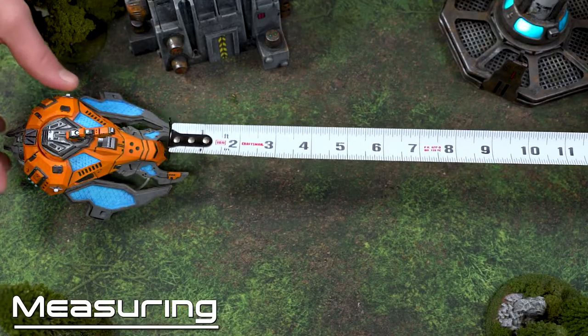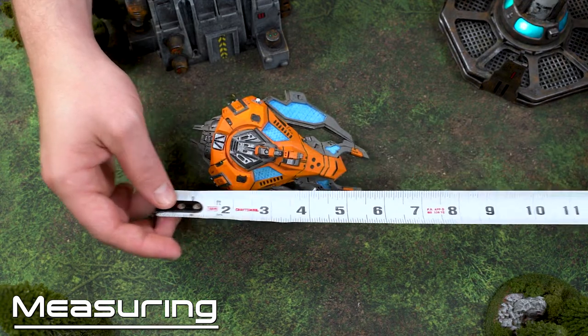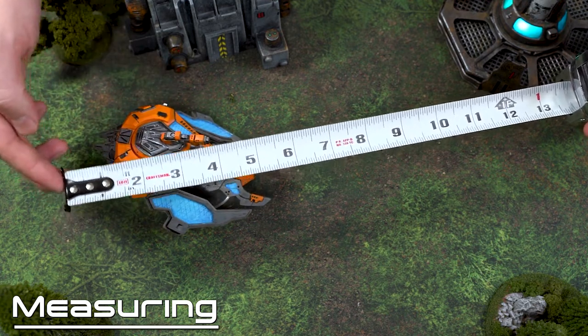Like in many war games, in Antares 2 movement is measured from a model's base. When making moves with your units you're going to want to measure from the model's base edge, or use the model's body if it doesn't have a base at all. For models that do not possess bases, facing does not matter in Antares 2, but what does matter is that any point on the model doesn't travel further than the movement allocation — meaning no matter the shape of the vehicle, you're not gaining extra movement because of that.